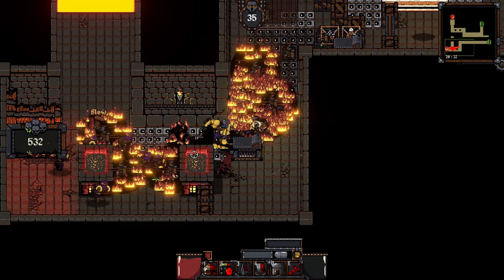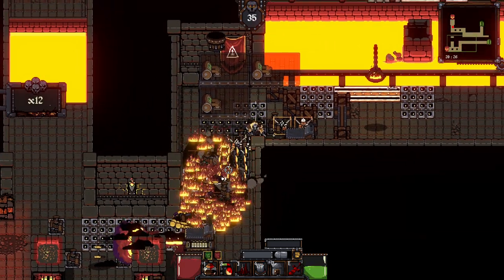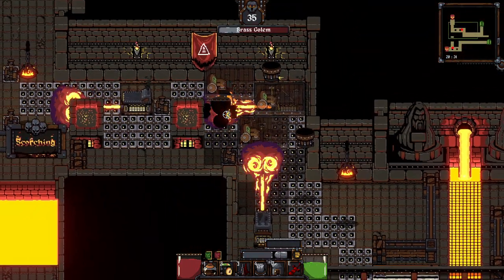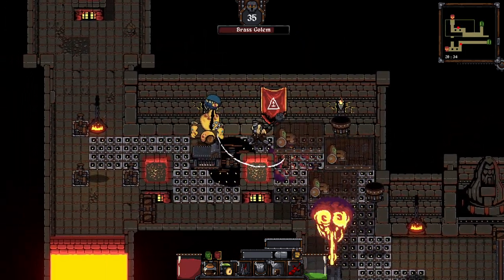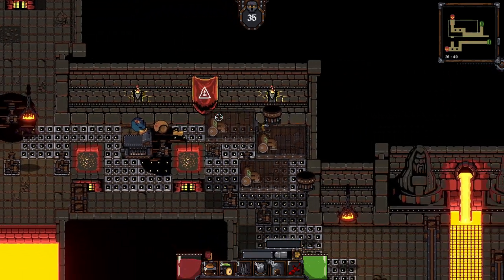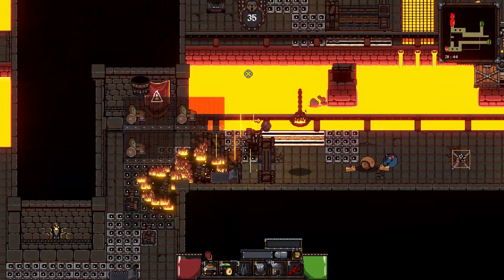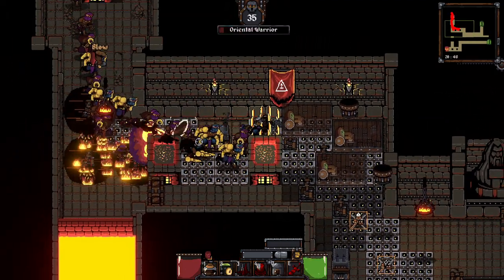I still don't get why the furnaces don't block movement. From a design or mechanics point of view, from a visual point of view, it looks okay — that's sure. The only reason why I don't use a line of fire traps in front of the enemy gate is I feel ridiculous having them walk through my fire traps like that — that's literally the reason why I don't just fire-trap the whole floor.